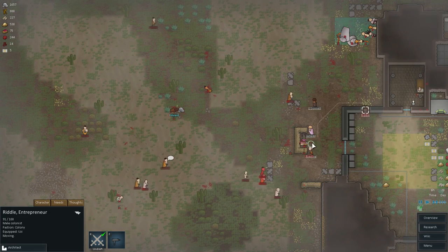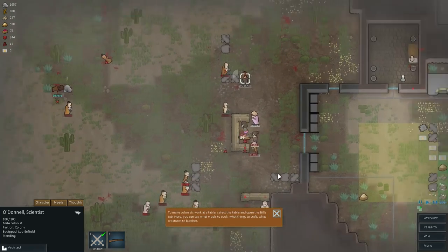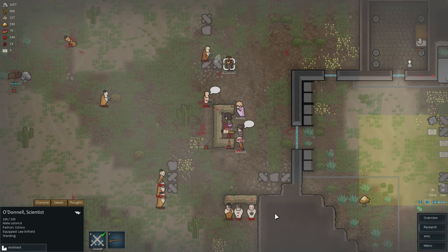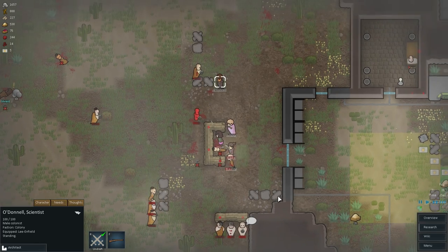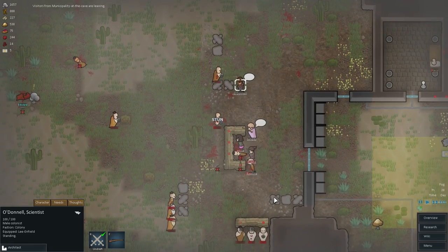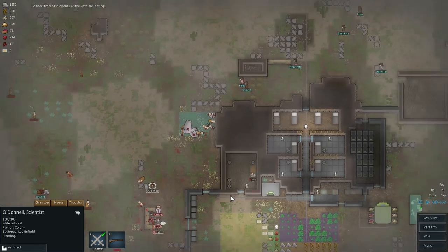My guys do have gunpowder-fired weapons, and they are versus tribal raiders who are using sticks and stones — primitive Neolithic-style weaponry that you might expect. But they're vastly outnumbered, and so this is still not going to end very well. And as you can see, my guys are getting their asses kicked.